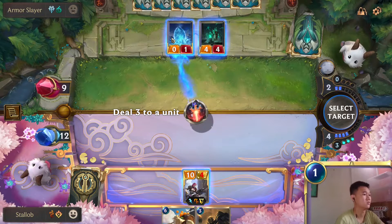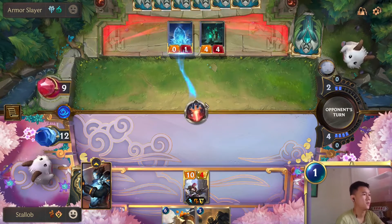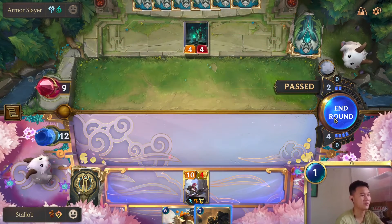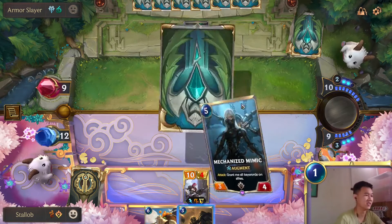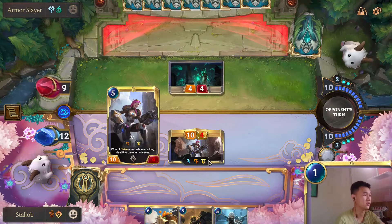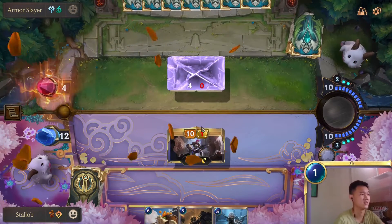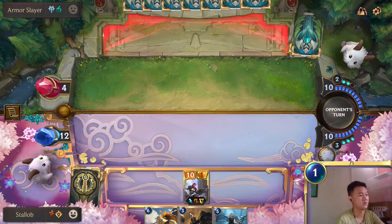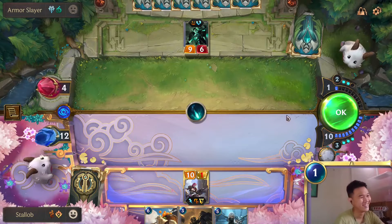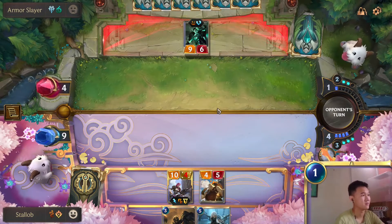Maybe we should have kept it for next turn - yeah probably should have kept it. It's always best to play your cards at the end when you really need it, otherwise it's kind of not so great. Attack here so we deal five damage. Nice, and we are kind of even to bow free since we have Tough. Vengeance would absolutely kill us here. Nice, we win! We win the game!